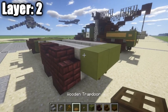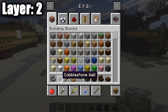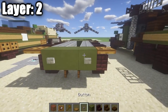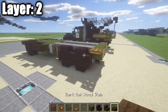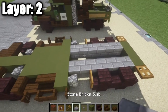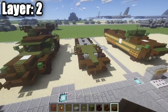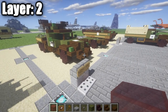Coming back to this rear section, place down a wooden trapdoor on either side. Now grab some item frames and some red stained glass. On the back, place down a stone button on either side, an item frame, and then a red stained glass block to make your back brake lights. Once you guys have that done, you pretty much have this layer squared away. You can also place down a few stone brick full blocks to make more connections in the rear portion where the bed of the truck would be. With that done, you've completed your second layer and can move on to layer three.